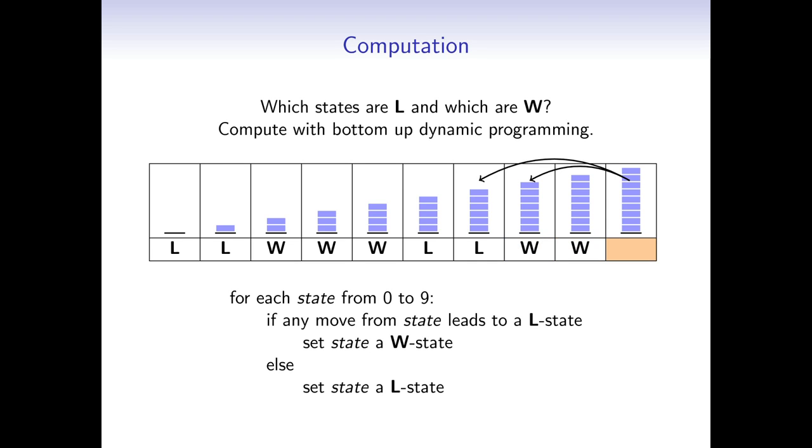Notice that there is a pattern in the sequence of winning and losing states: there are 2 losing states followed by 3 winning states, and this pattern repeats. So the losing states are those where the number of blocks divided by 5 yields a remainder of 0 or 1. It's quite obvious that there has to be a pattern since the moves are identical for each state — remove 2 or remove 3. This doesn't have to be the case in a more complicated game, however, where moves are allowed to differ for each state. Today you learned that there always exists an optimal strategy for impartial combinatorial games, and you can generate it by computing the winning and losing states.